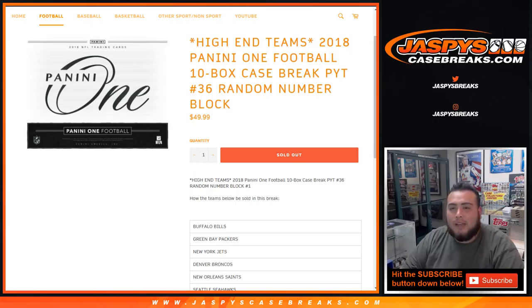What's up everybody, Jason here from JaxBeastCaseBreaks.com doing a quick little randomizer for the high-end teams in 2018 Panini 1 football. It's a 10-box case break, picker team number 36, random number block.